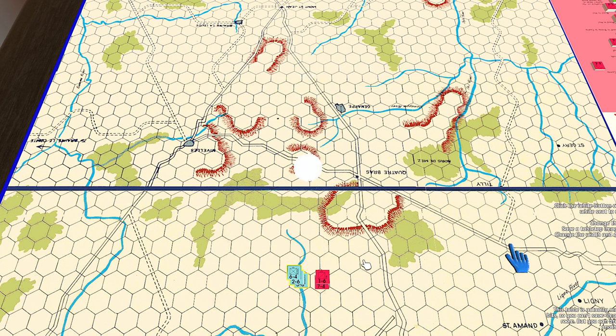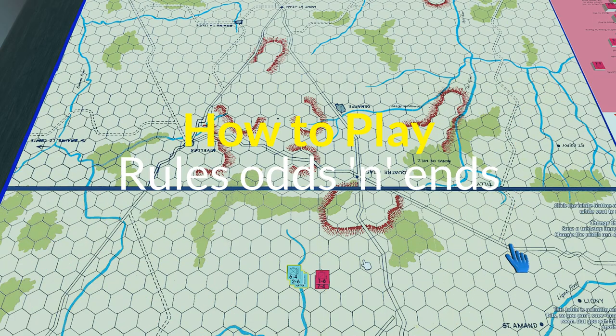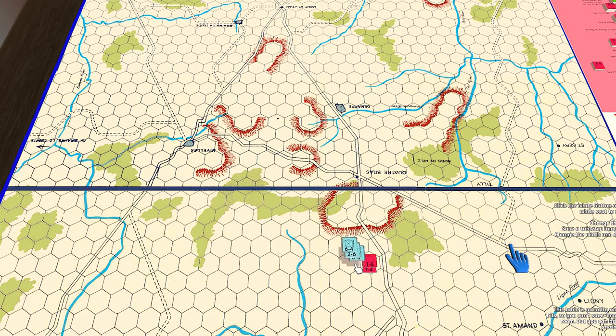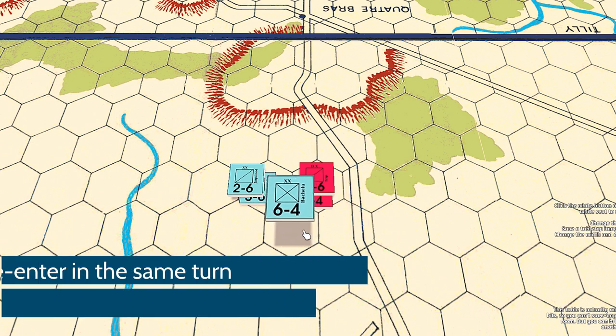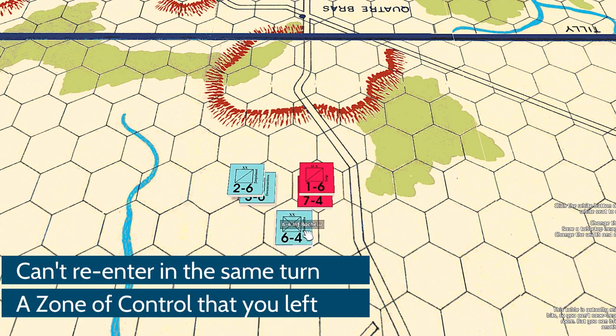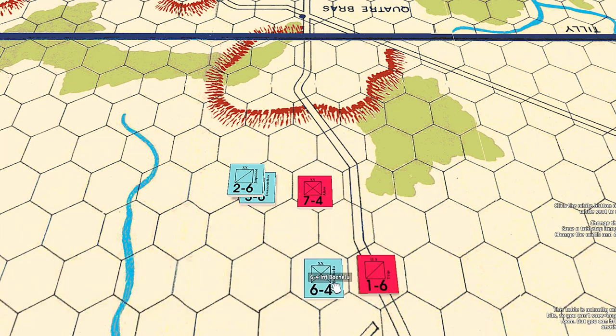A couple of other key rules: when moving out of a zone of control, you can't re-enter the same unit's zone of control on the same turn — you have to break contact. You can, however, exit one enemy's zone of control and enter a different enemy's zone of control on the same turn.